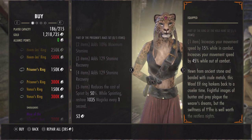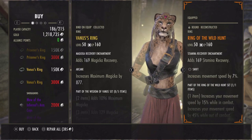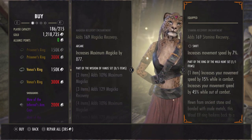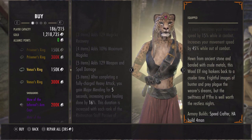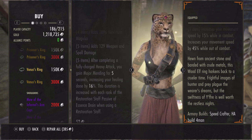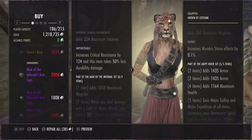Prisoner's Ring gives max stamina, stamina recovery, reduces the cost of sprinting by 50%, and while sprinting restores 1035 magicka every one second. Lastly, the Vanus Ring gives max magicka, magicka recovery, weapon and spell damage. After completing a fully charged heavy attack you gain Major Mending for five seconds, increasing your healing done by 16 percent. This duration is increased with each rank of the Restoration Staff passive Essence Strain when using a restoration staff.